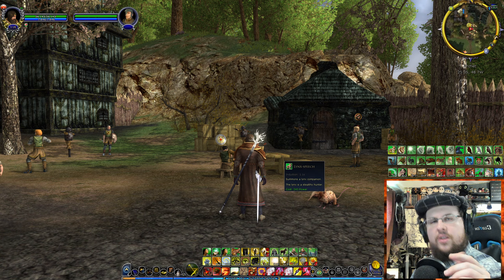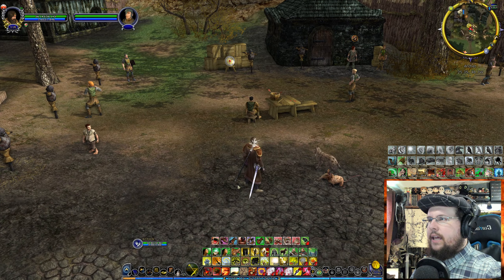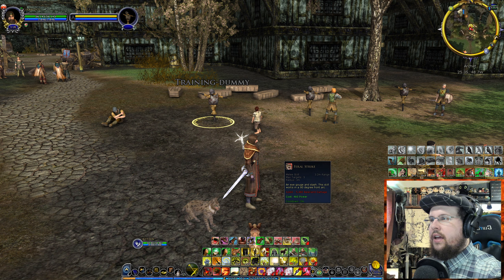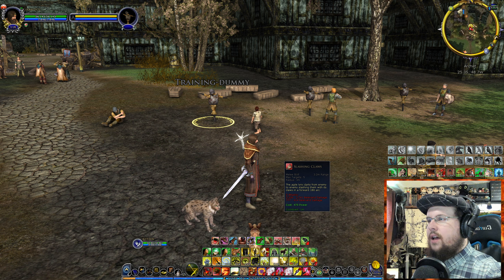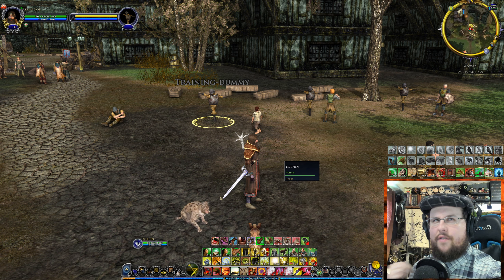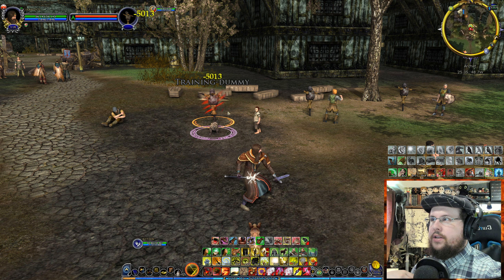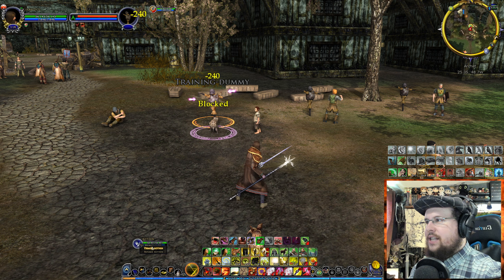Next up is the Lynx. He is automatically stealthed. The Lynx has a surprise attack from stealth that does a lot of damage — when he attacks from stealth, he will crit. Watch: he did 11,000 damage. He also has the Eye of Gorge Slash, which hits three targets in front of him, and a five-target slash. He's the DPS pet of the three — great for helping you kill targets while soloing.